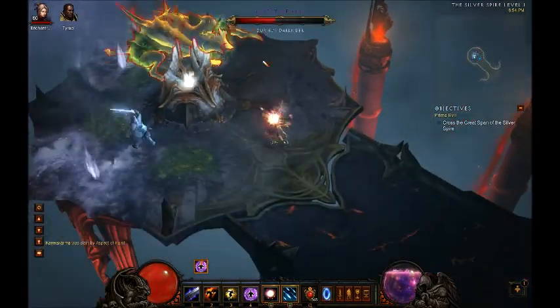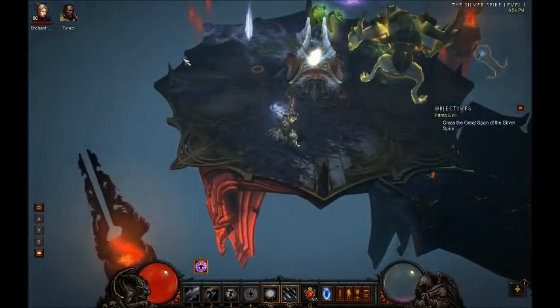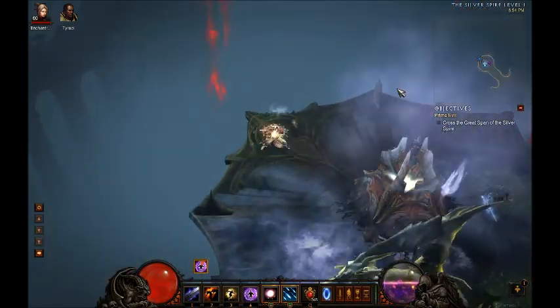As you can see he's pretty easy to just kite — just walk around this portal thing like 10 times or so and try not to get frozen.